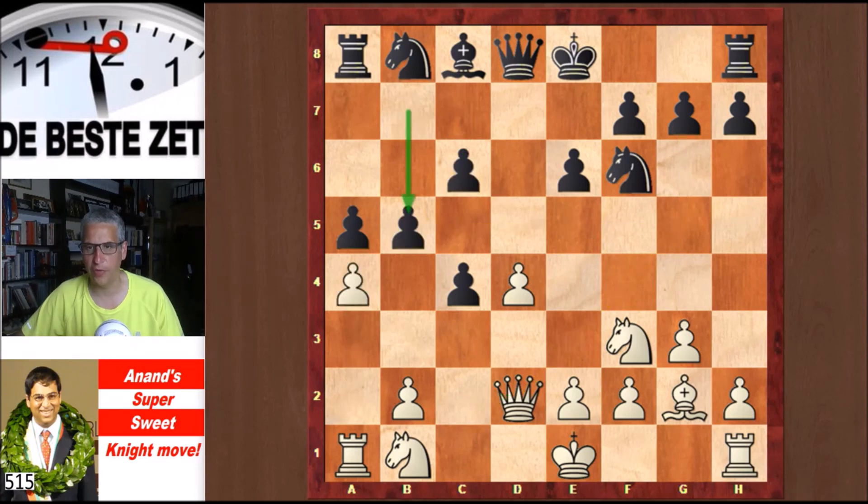a4, b5, and Nga3 — a nice idea which one of Anand's seconds, Wojtaszek, developed in some detail before the match, says Anand.